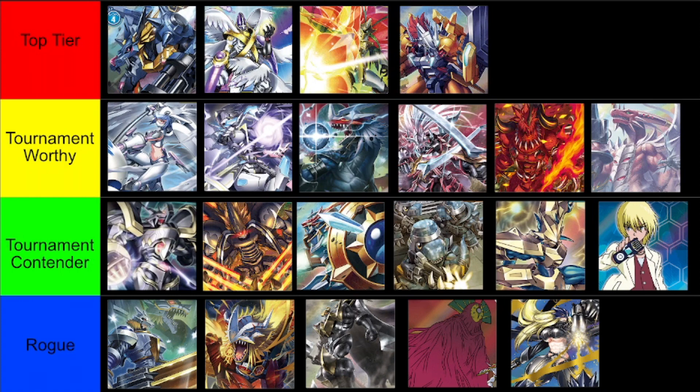Ancient Greymon OTK — or Red Ancient Hybrid OTK — uses Ancient Greymon to build a powerful, big stack, move out of raising, swing for all of the opponent's security, then Blitz Omnimon for the game. But Dorbickmon is doing basically the same thing but better and faster, taking up that slot. There's also less punishment in this meta for hard playing Dorbickmon than for moving Ancient Greymon out of raising, so it's a pretty decent OTK deck — just not as good as some of the others.